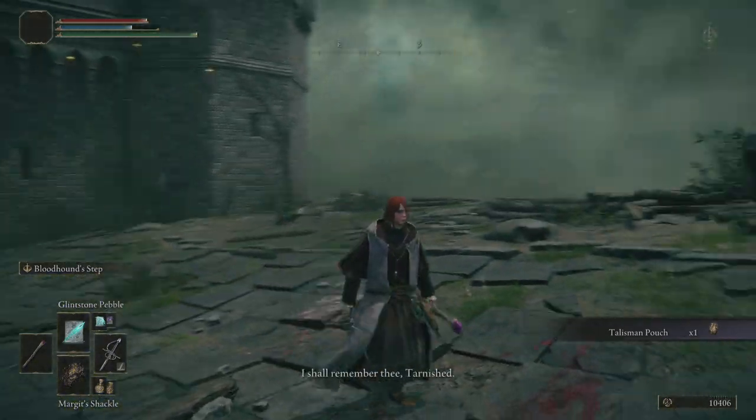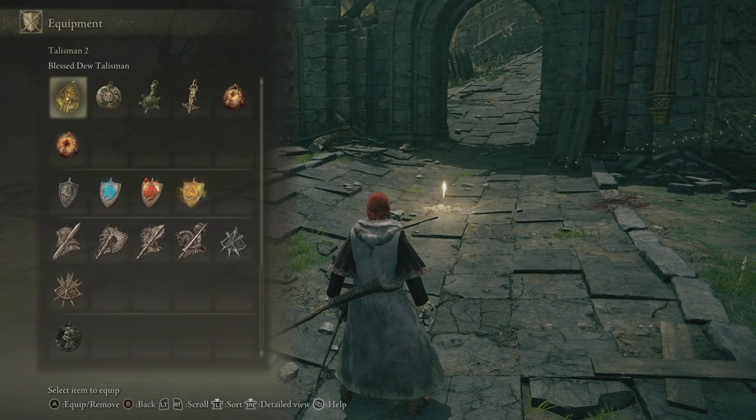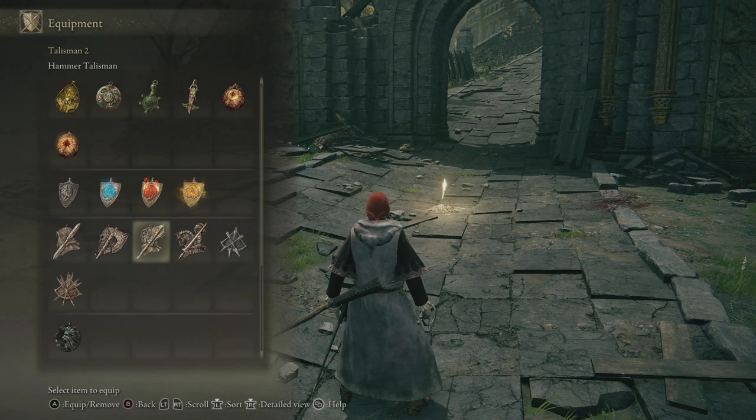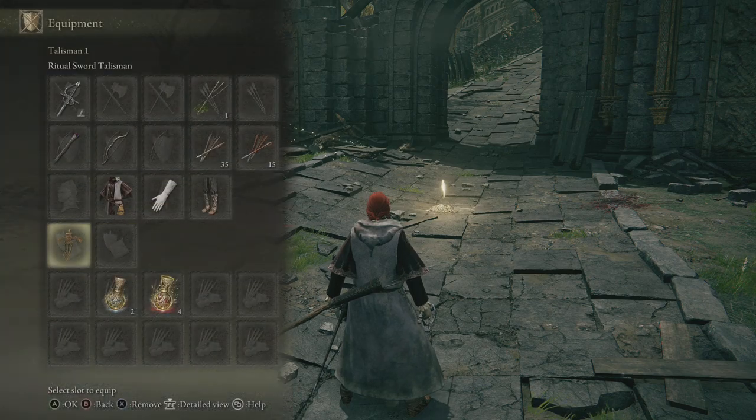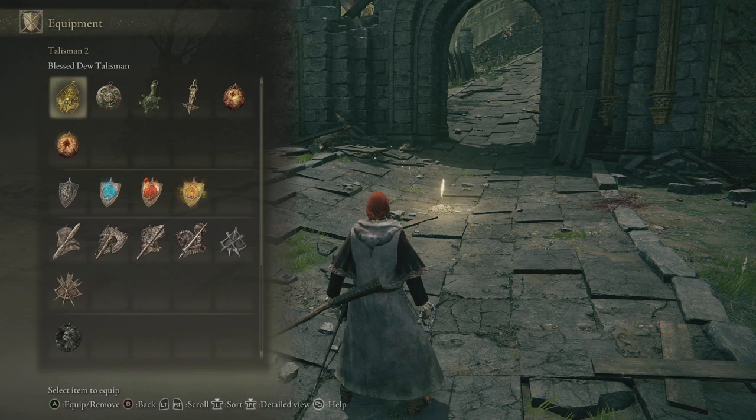If you get close to him and use the shackle in his first half, it's good. You can only use it up to three times, but realistically speaking, if you've been following the series, this should be mega easy. Defeating Margit allows us to equip a second talisman slot, so you can take your pick of what you want for it.